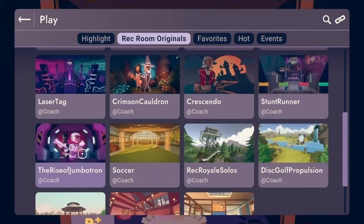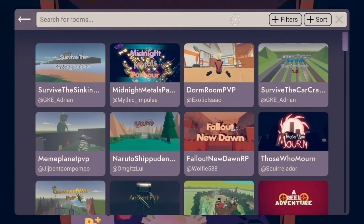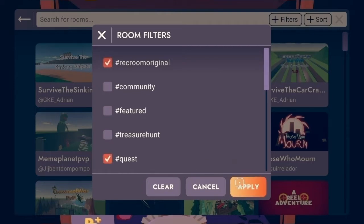Scroll down until you see the Rise of Jumbotron. Another way to search for Rise of Jumbotron is by going to the top right screen. There you can find the magnifying glass icon, which indicates the search tab. Click on it and you can either type out the Rise of Jumbotron, or click on filters, click on hashtag Rec Room Original and hashtag Quest, then click Apply. And there, at the bottom, you can see the Rise of Jumbotron.